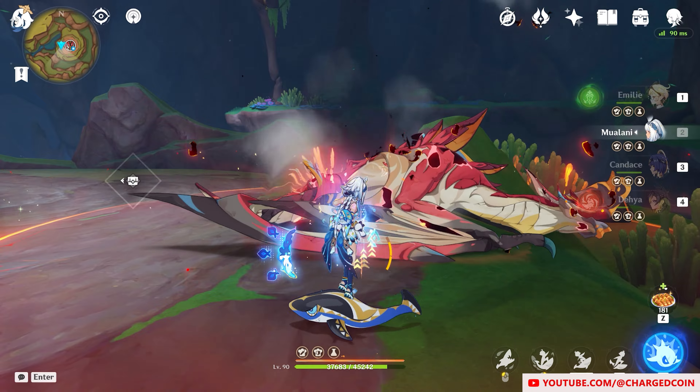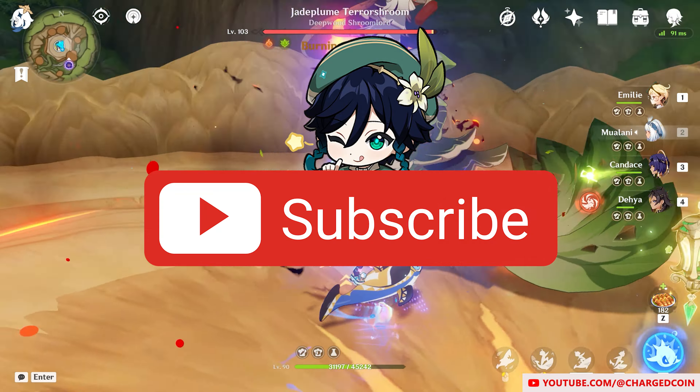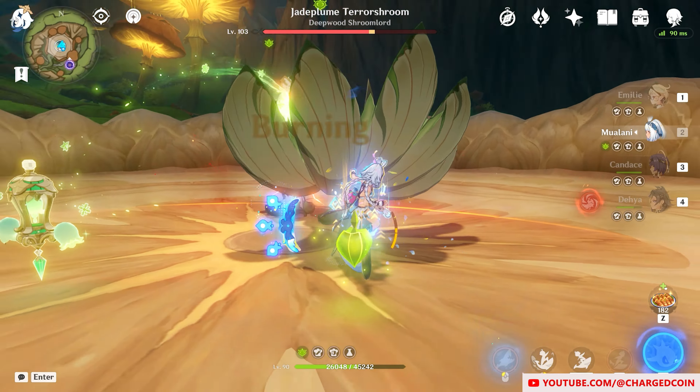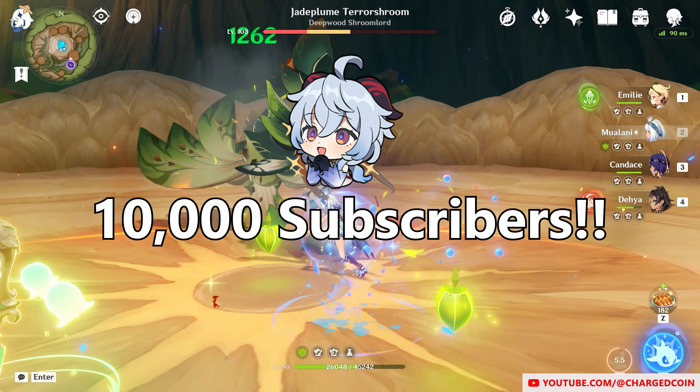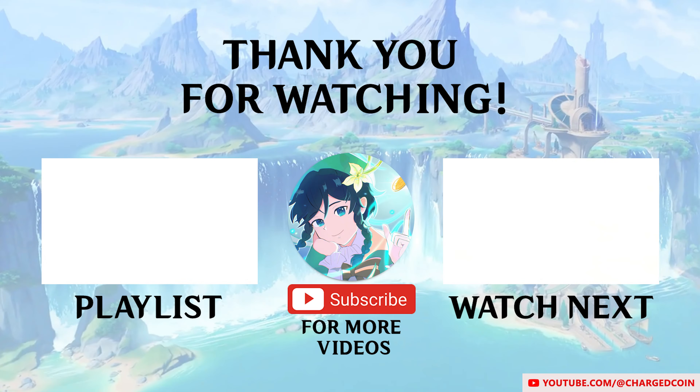Personally, I use the Sacrificial Greatsword on Dehya so that she can bypass the long cooldown on her elemental skill. Or if you have C2, which increases the duration of her sanctum field, then perhaps you can opt for using another weapon.